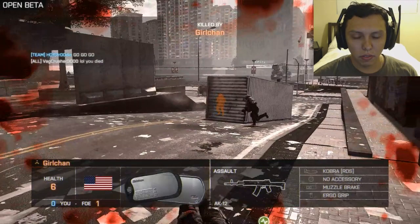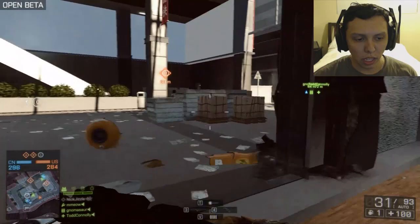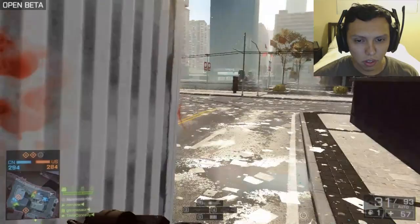So when you die, it shows you the stats of the person that killed you and which direction they were at. It highlights them in case they were behind cover, so that when you respawn you can go after them.